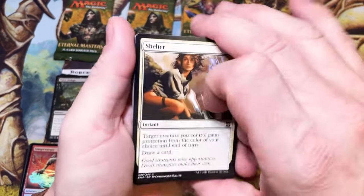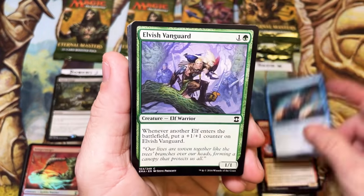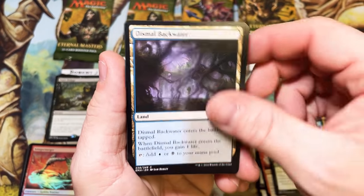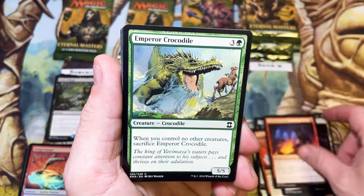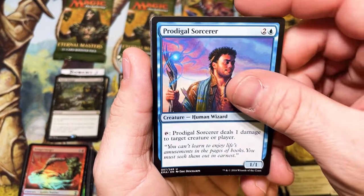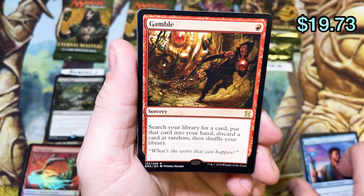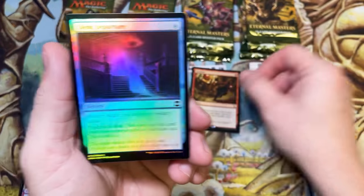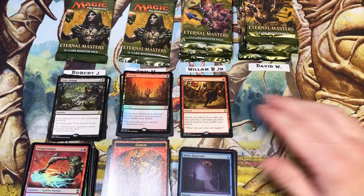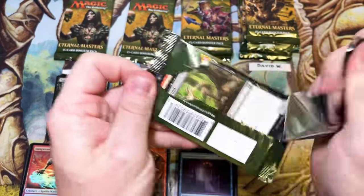Good luck to you, William — let's see how you do. Shelter, Sting Scourger, Shoreline Ranger, Eye Blight's Ending — really creepy artwork on that. Faithless Looting — not allowed to play with that card anymore. Wall of Omens, Prodigal Sorcerer, and a Gamble. There we go — nice hit. Doesn't add much beef to the total but we will take a Gamble. That's in Ultimate Masters as well, if I remember correctly, with different artwork.